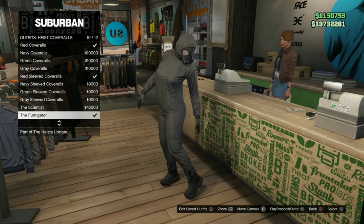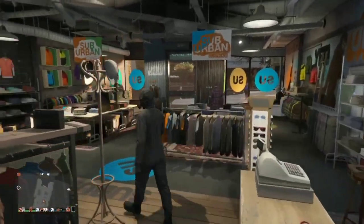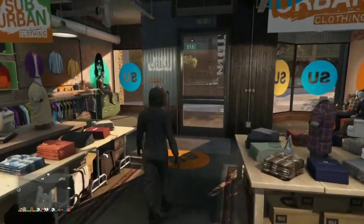Next you do want to equip your character with the heist coveralls and then we're going to do the telescope glitch.